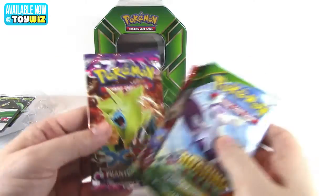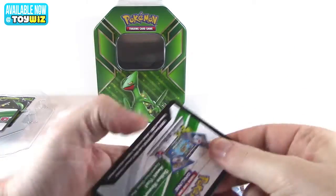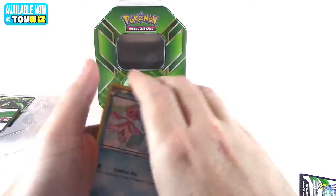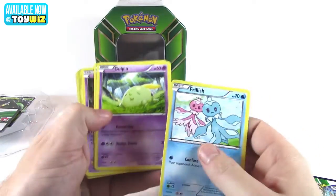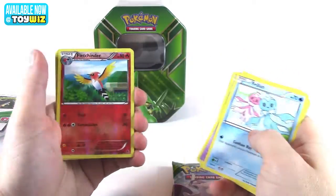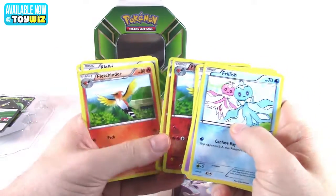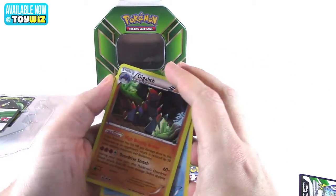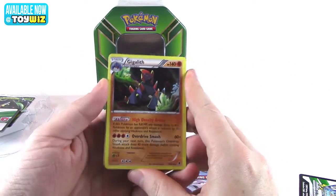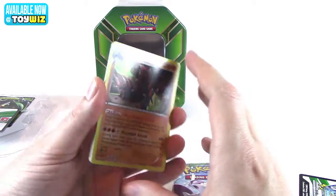Let's start with Phantom Forces — didn't do great last time, hopefully better today. Commons, reverse foil, uncommons, and your rare is a holo foil. Not terribly powerful but a useful card anyway.